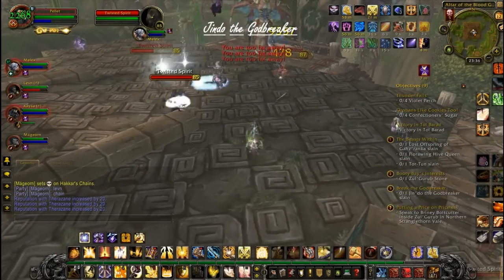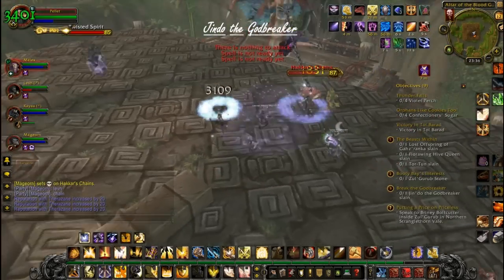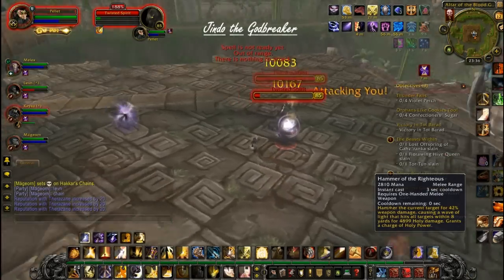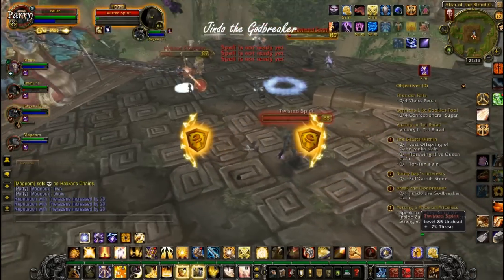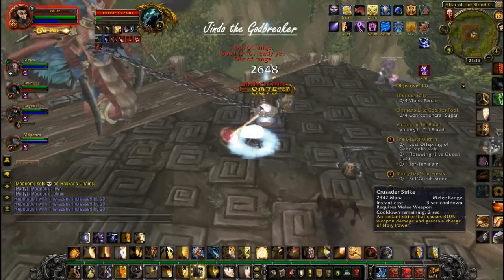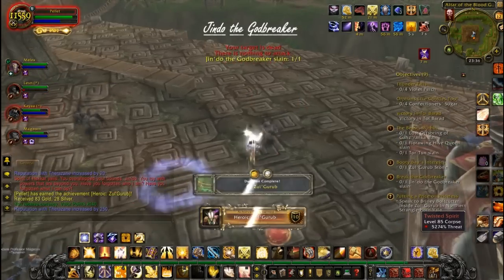You may need to burn a few cooldowns depending on the gear of everyone involved, but we were lucky in the random group finder this time. Myself and Malix, my druid healer partner, got an excellent group, which DPS totaled more than enough to destroy Jindo and the adds quickly enough. As you can see here, the moment the last chain is destroyed — avoiding the void zones of course — Jindo dies, and the instance is over.